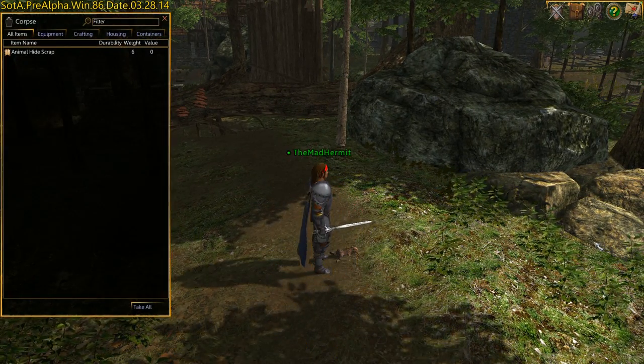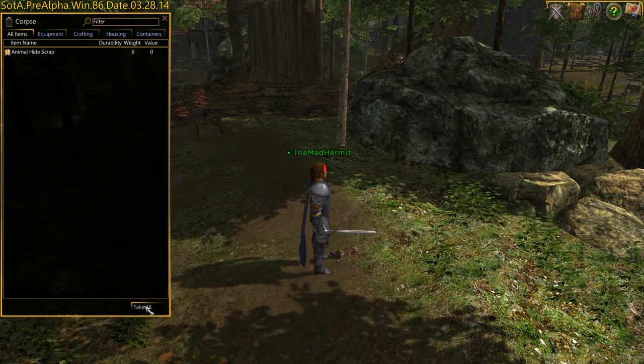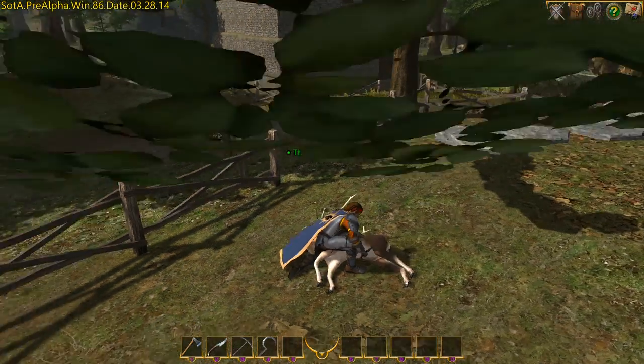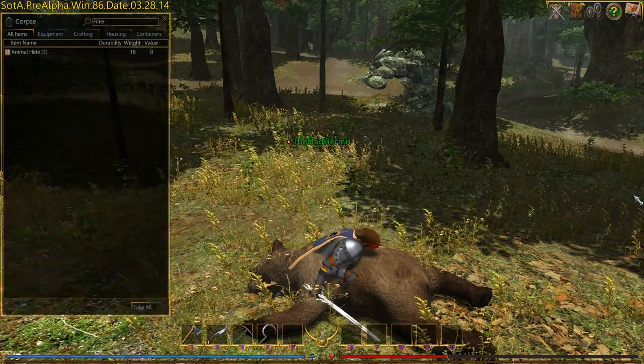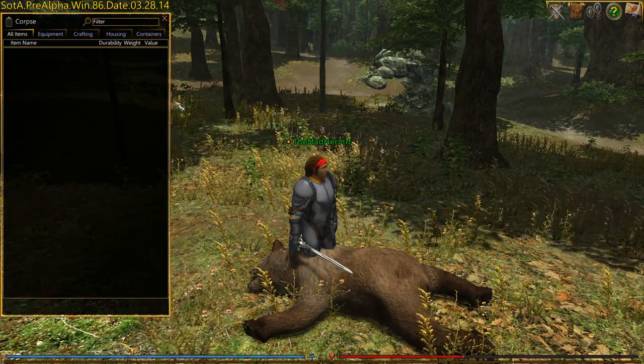Small game such as rabbits will provide you with animal hide scraps. Stags, wolves, and bears will provide you with varying quantity and quality of hides.